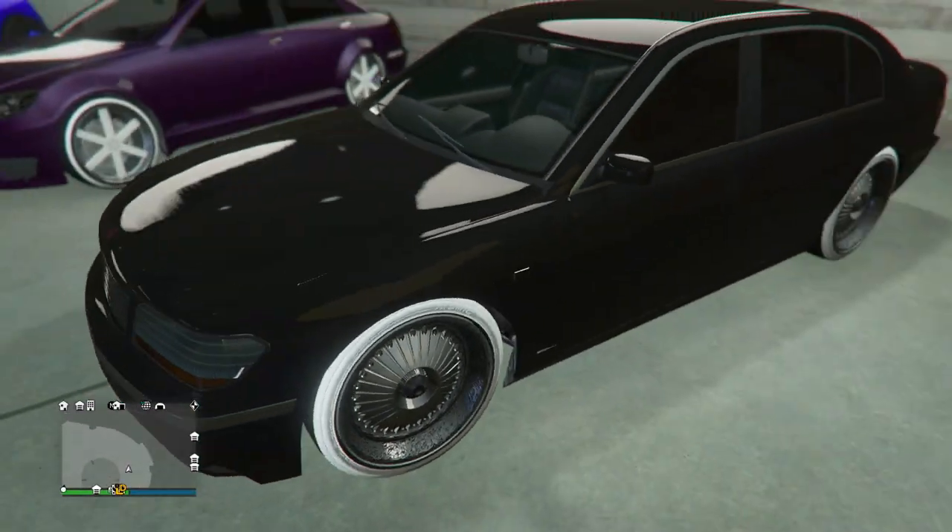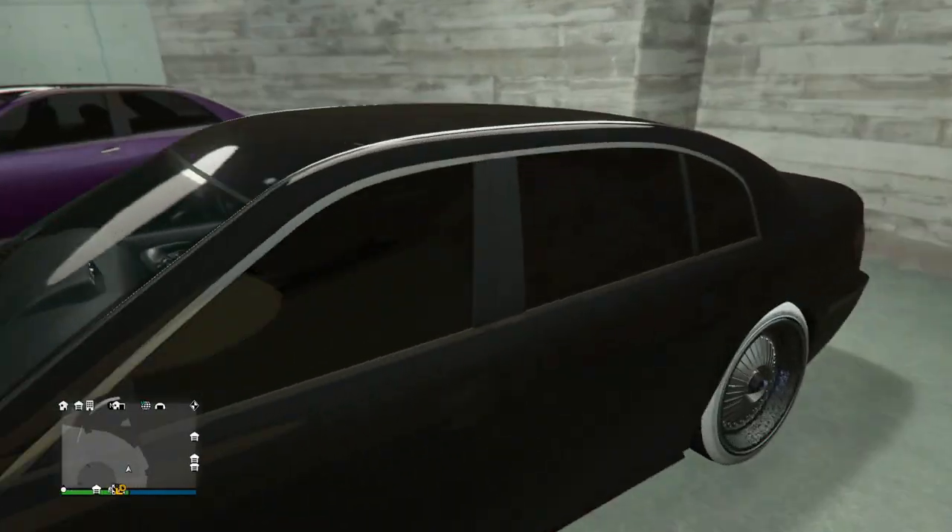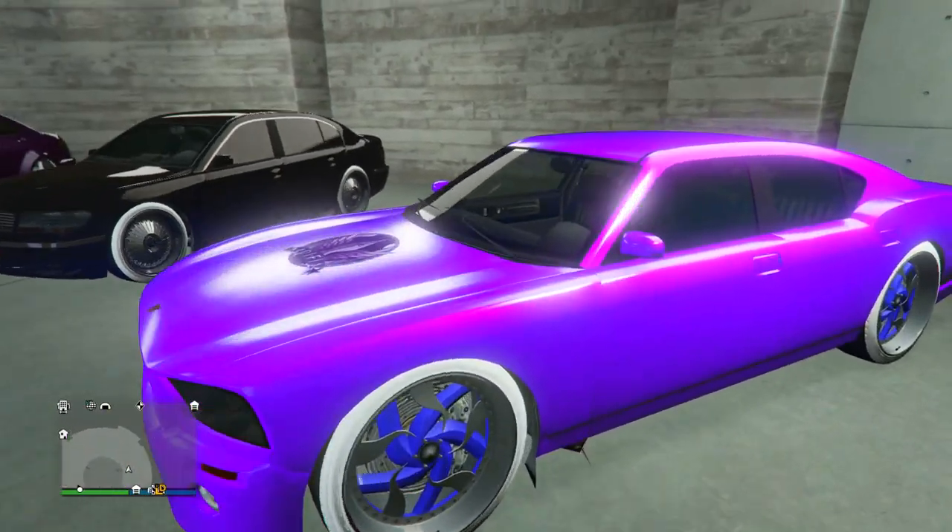Next up we got a liquid black paint job on the Oracle XS. I do like the Benny's wheels on it as well. He's got the Tupac Yankton plate on it, so I'm guessing this is meant to be some kind of Tupac design — fairly simple design on that.